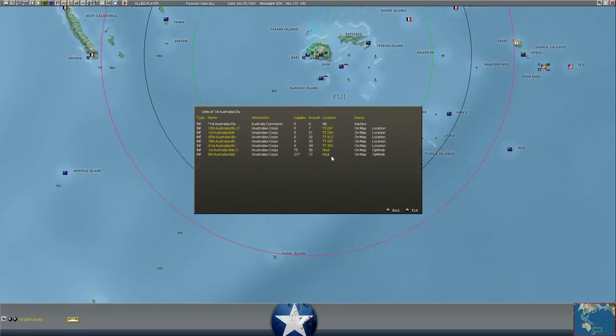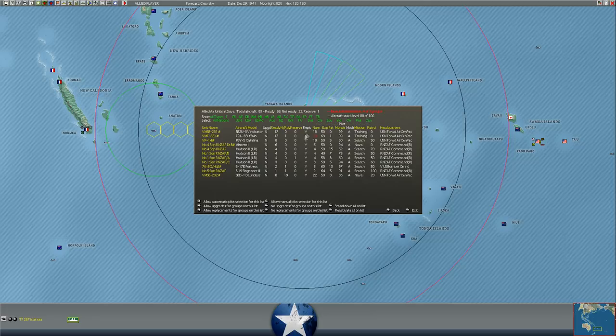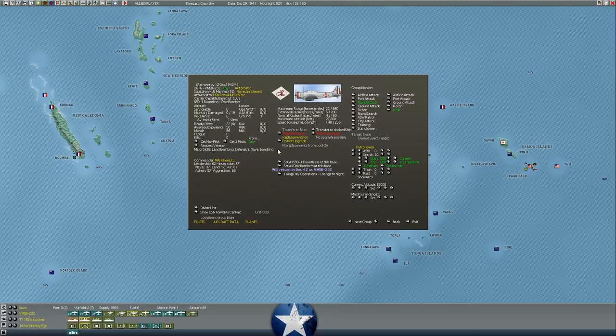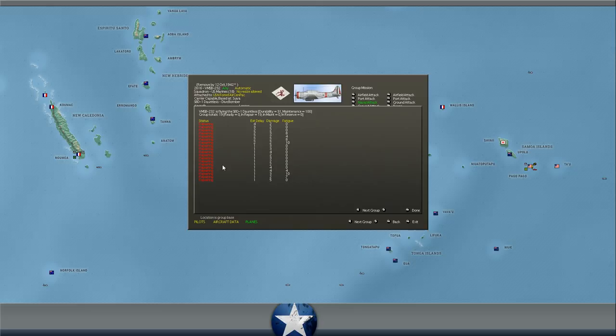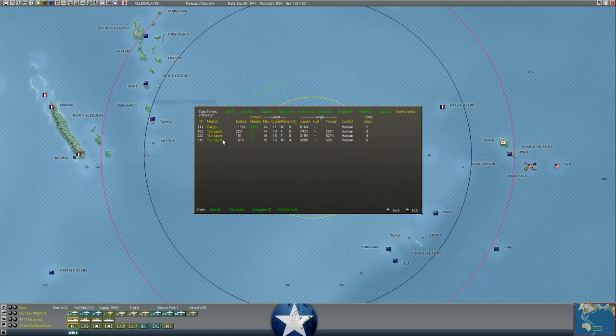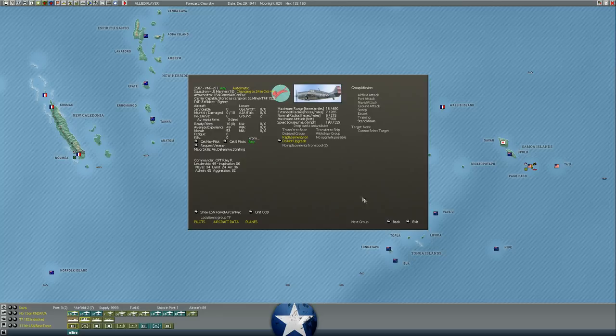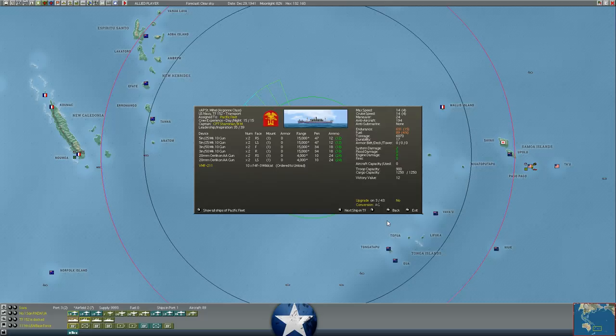All but two of the planes should be ready inside two days to fight. We also have a squadron of F4F Wildcats coming ashore — VMF-211 on the St. Methel with 11 F4F Wildcats. They'll be coming ashore probably next turn, as this is the one task force in the port of Fiji that is docked, so they should finish up next turn.